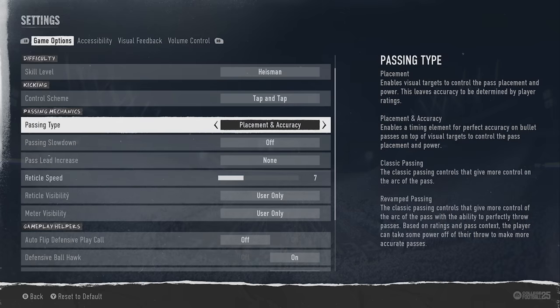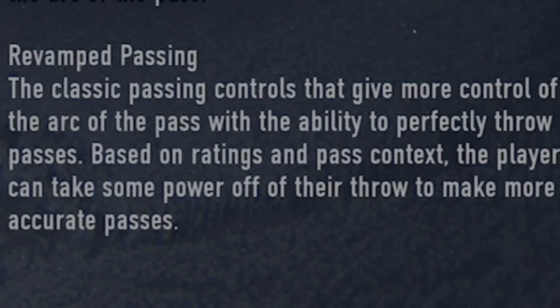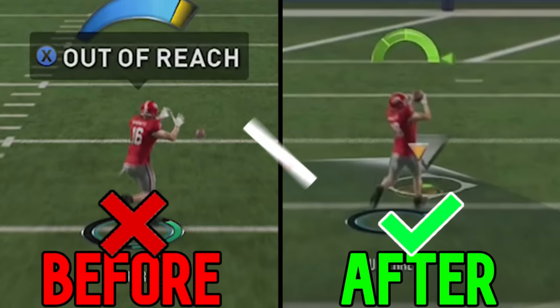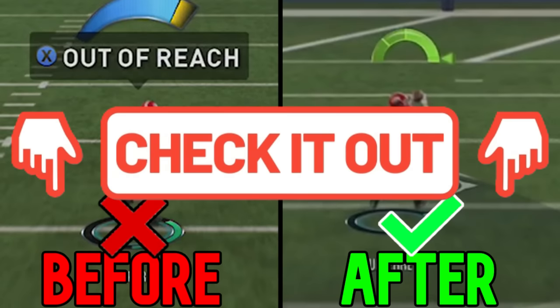This is based on what type of player you are. If you've played Madden the last couple of years with placement and accuracy, I'd fully recommend sticking with that system. But if you're new to sports games, you might want to stick with the new revamped passing, which is essentially classic passing with a better arc and a visual bar showing how powerful you're throwing the ball. For the purpose of this video we're going to stick to revamped passing, since I already did a full breakdown of placement and accuracy — links in the description and on screen at the end.